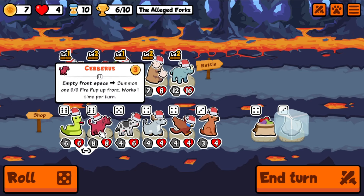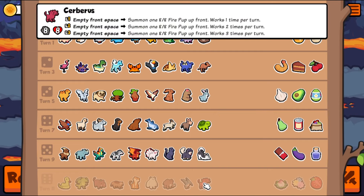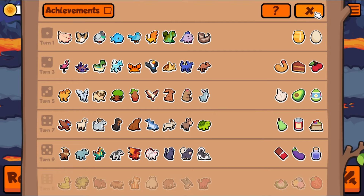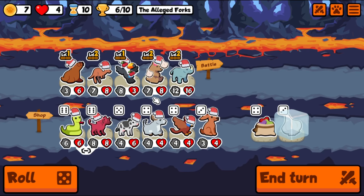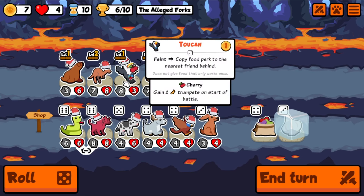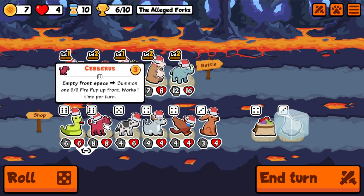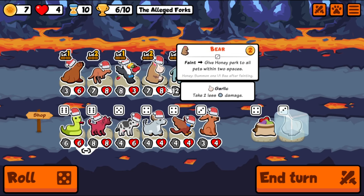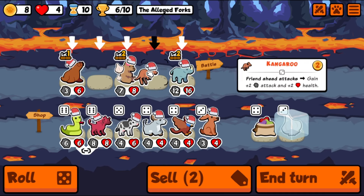What if we had a Cerberus — empty front space, summon one eight-eight fire pup up front, works one time — at level three it works three times. A snake would make sense if we want to win. Though the Cerberus would be cool to try as a new thing. Check this out: put the kangaroo here, screw the snake — then the empty front space means the Cerberus spawns a fire pup in front of the kangaroo — it's another friend ahead that attacks.